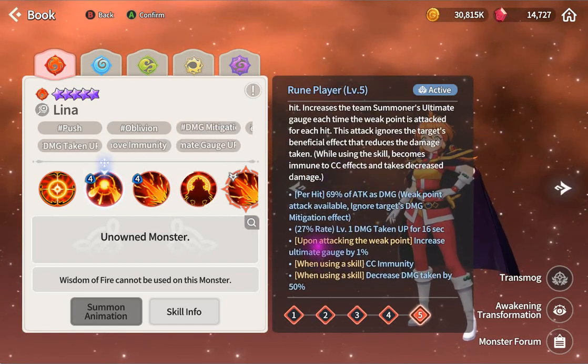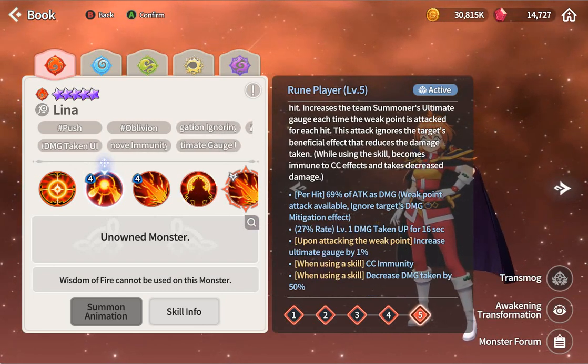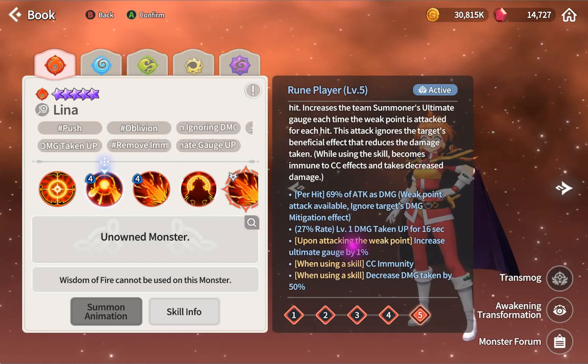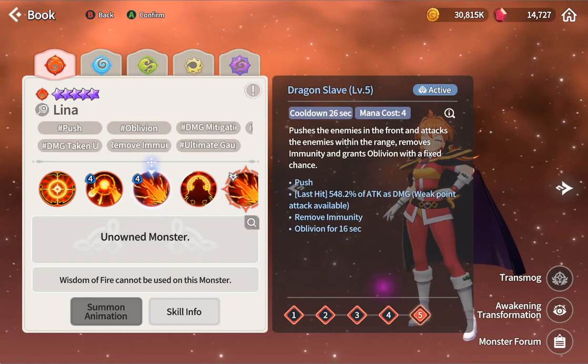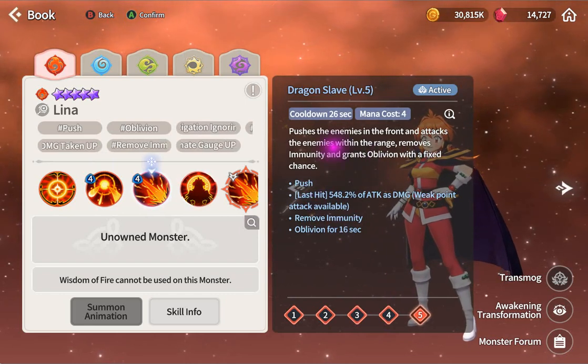When you cast, it decreases damage by 50%, which is a nice little bonus. Your cast cannot be interrupted, and the casting time sometimes takes like half a second - the animation depends on the character. I don't have her yet but we will summon her for sure.